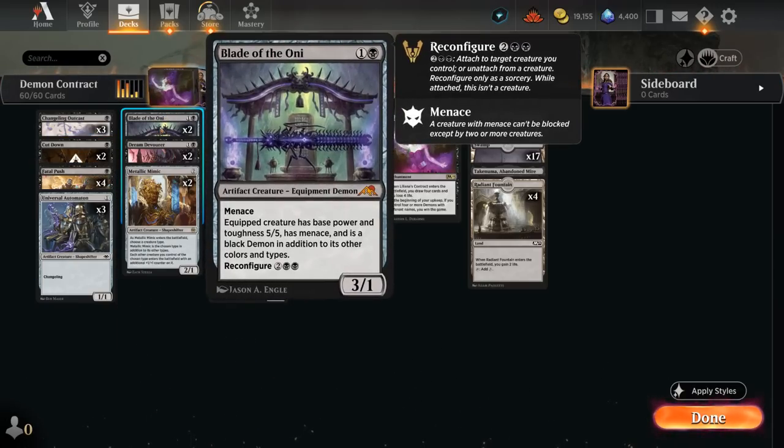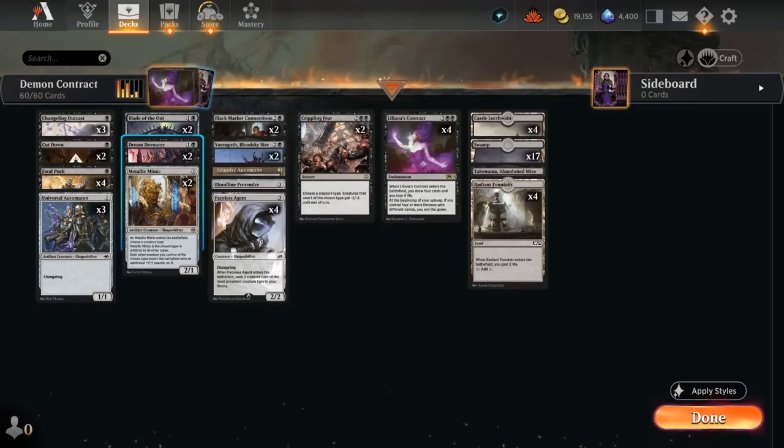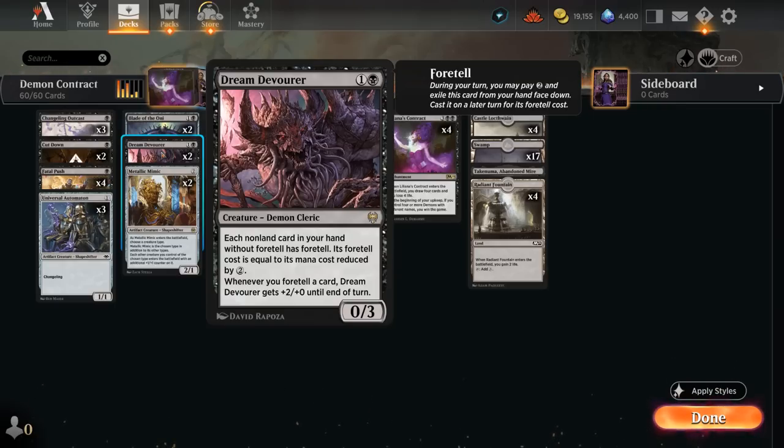At two mana there are two copies of Blade of the Oni, a 3/1 with Menace that can also be reconfigured to make a 5/5. Dream Devourer is a strange one — a 0/3 that gives each non-land card in your hand without Foretell the Foretell keyword, with its Foretell cost equal to its mana cost reduced by two. So we can pay two mana to exile a card from our hand and then cast it at a two-mana discount later. Whenever we Foretell a card, we can also pump up the Dream Devourer, which can happen at instant speed on our own turn.